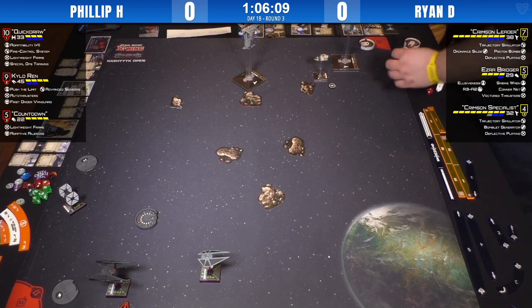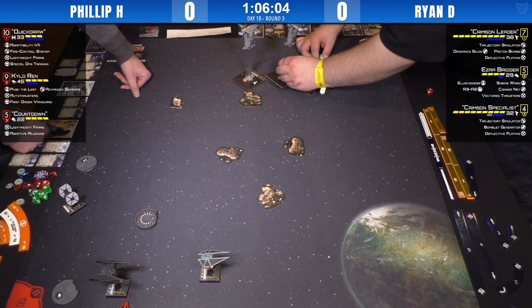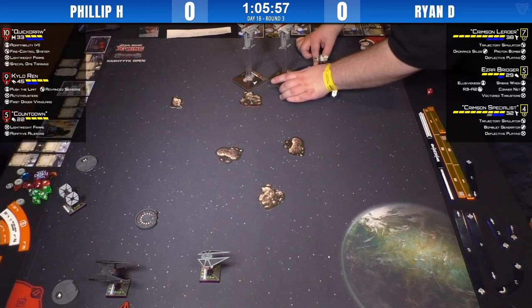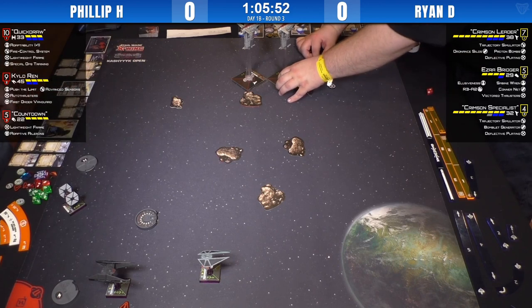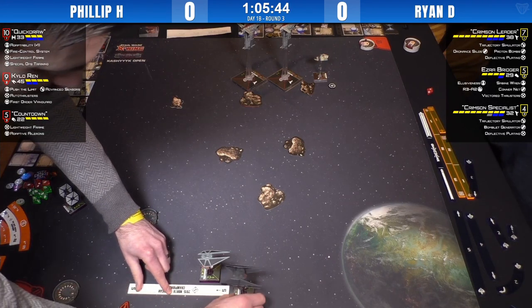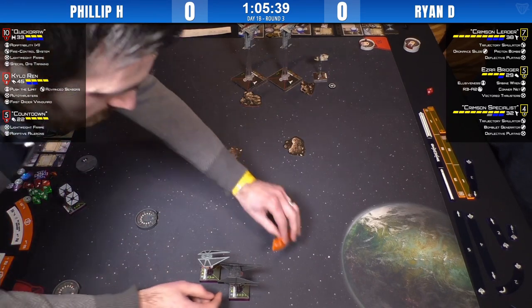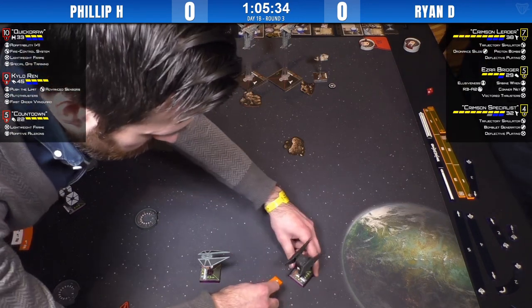A lot may hang on how well Philip's attack dice perform. If he gets good variance he'll do well. He could just load right into them — they only have one green die on those bombers. Crimson Specialist hit another rock. He didn't nick it — no die rolled. We've got a five-straight and a boost coming from Kylo.